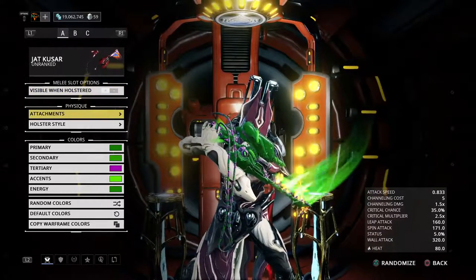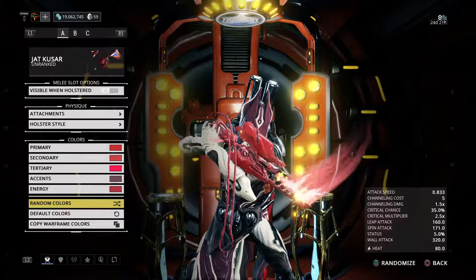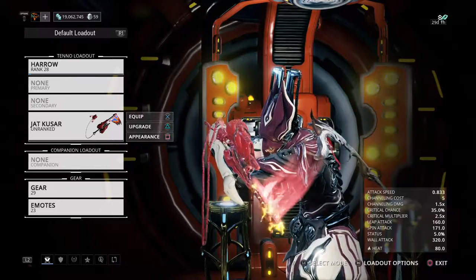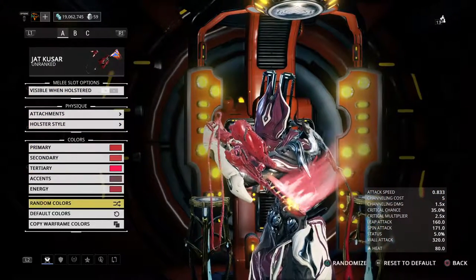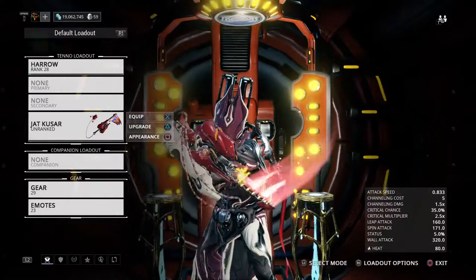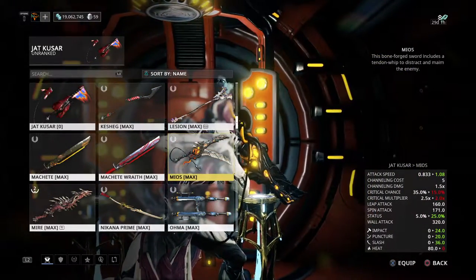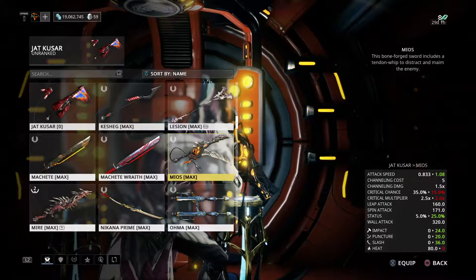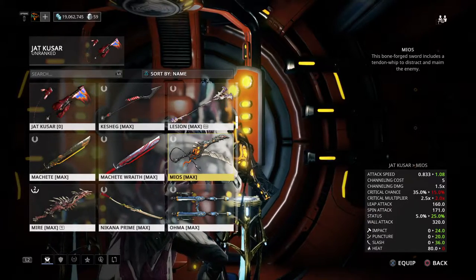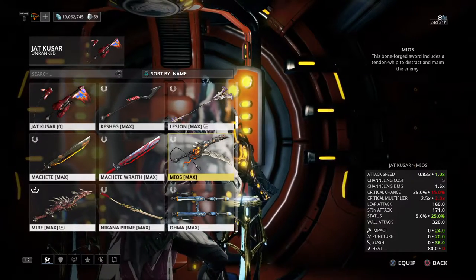Okay, so this weapon — I probably should play back in the Draglow form. Anyway, this weapon, it's a fan-made melee weapon. Let's compare it to the other fan-made melee weapon, shall we? It has a slow attack speed.